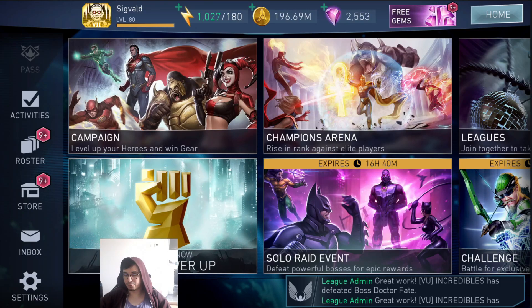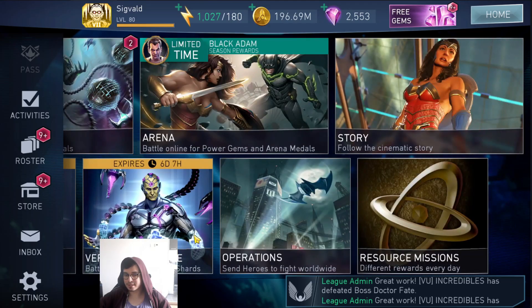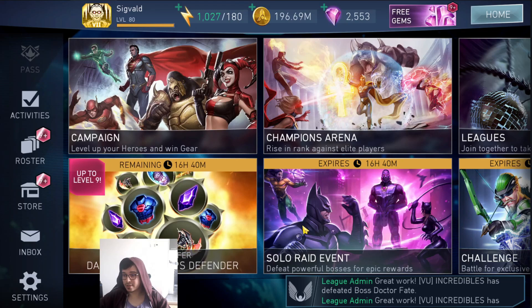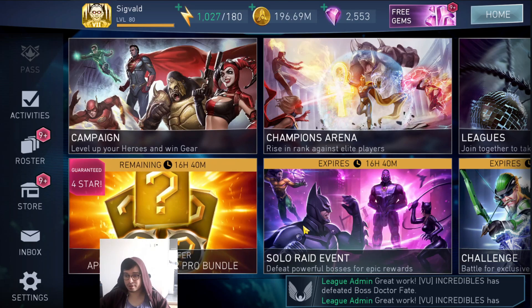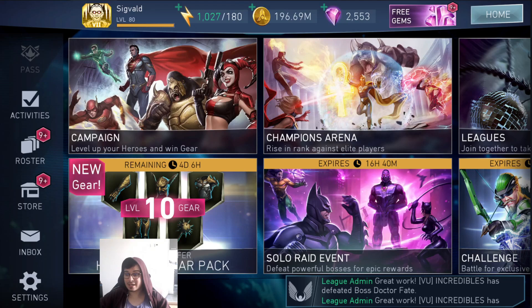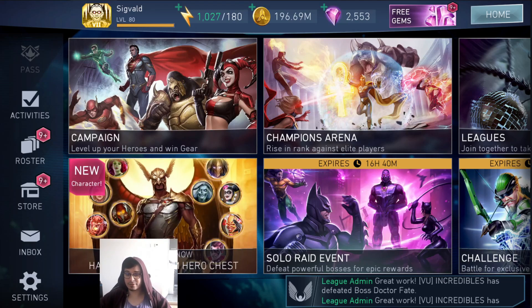That's about it for the minimal effort side of things. I've made you click on some stuff and play one sword fight a day — imagine that. For doing all of that hard work, you're going to get yourself on average 3,850 gems a month, which is a decent amount. But we can increase that. This is where the minimal effort milestone ends and we begin the medium effort milestone.